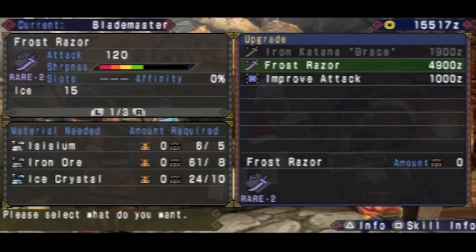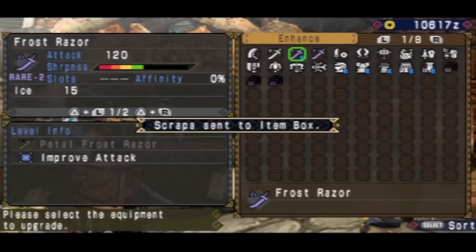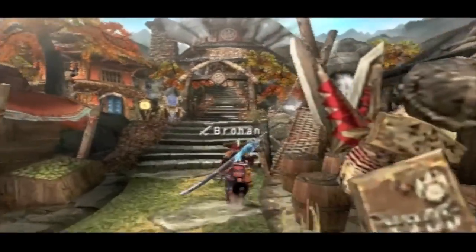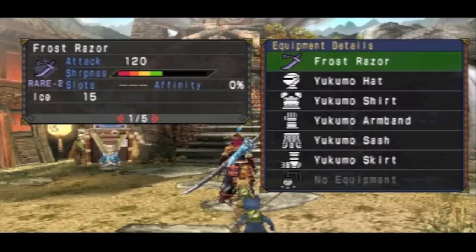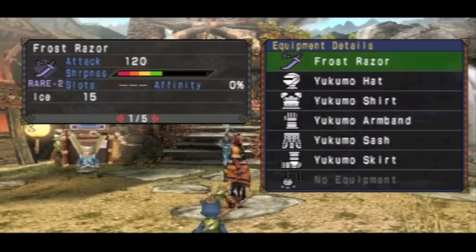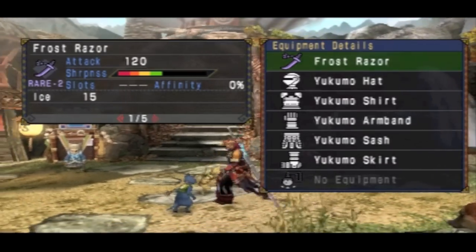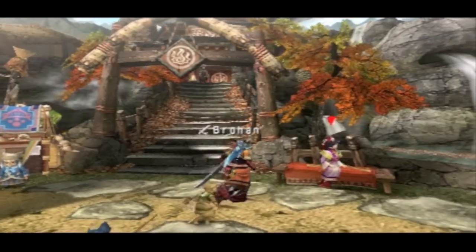It took 5 Assisiums, which took like 4 runs in the gathering for the Tundra quest, and then of course Iron Ores and Ice Crystals which are very easy to get. Now with this I have Green Sharpness — perfect. It's very useful for cutting through Baroth's tough skin. And of course increased attack at 120, and even more, 15 ice damage added.